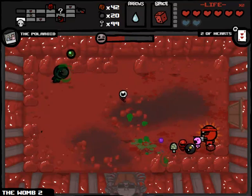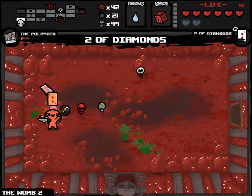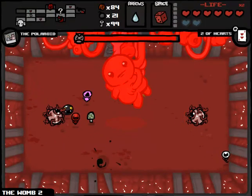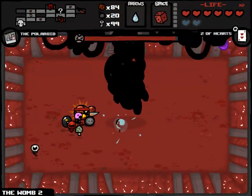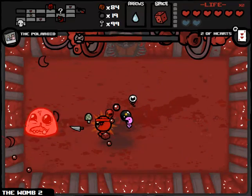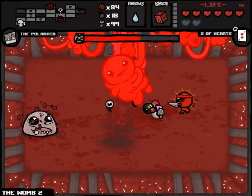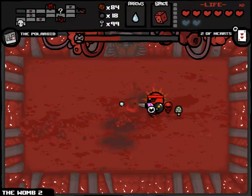We did get a spirit heart though - there must have been a hidden tinted rock in there. One's dead and now our life should be much much easier. We'll probably get a tarot card - it's Two of Diamonds, we might as well just pop that right away and hold on to our Two of Hearts. This is one of the longest Mom's Knife runs I think we've ever had - part of that is because I was dealing with some technical issues. Let's drop some bombs and knives in there. Bad day to be Mom's Heart.